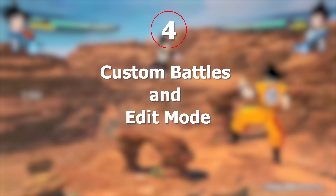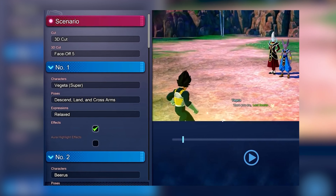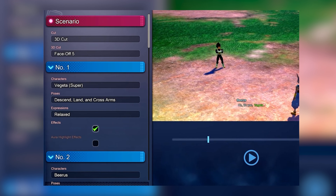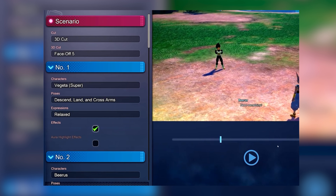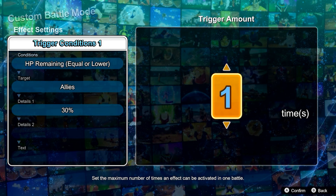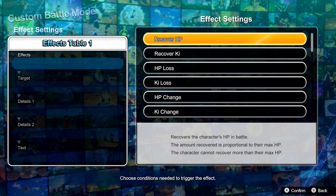Number 4: Custom Battles and Edit Mode. Dragon Ball Sparking Zero also brings in custom battles where you can enjoy specially developed battle situations. In Edit Mode, you can customize your pre and post battle cutscenes to create your own original battles. And the best part? You can upload your creations online for the whole world to play.